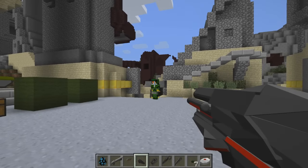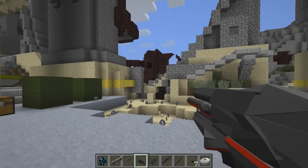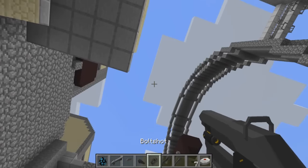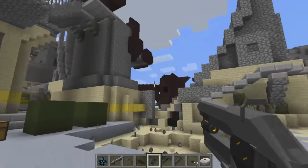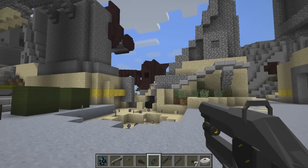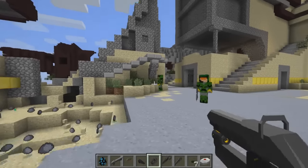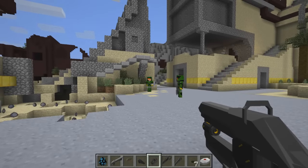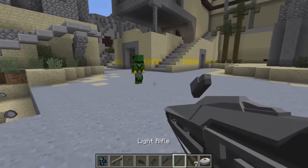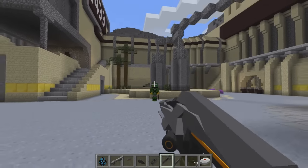And then the incineration cannon — I kind of did this one near where I was setting up with the mongoose, and yeah, that happened, so I had to build everything again. Is it going to land? We'll find out. We have the bolt shot — this one looks sick, and I assume it's going to have an awesome sound effect once they add it in. Let's get another marine. I love these mod showcases, guys — and if you are enjoying these, be sure to let me know. There's so many awesome mods out there that I want to showcase and bring to you guys. This is some classic Atlanticraft stuff — this is when I started the YouTube channel.